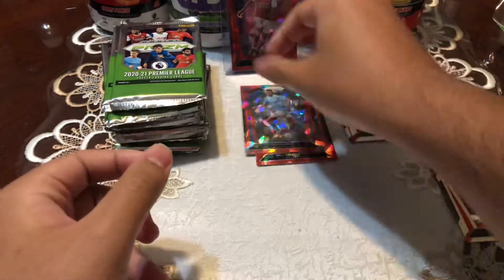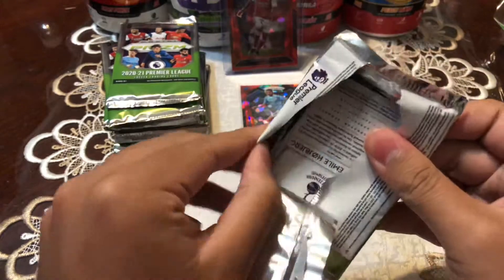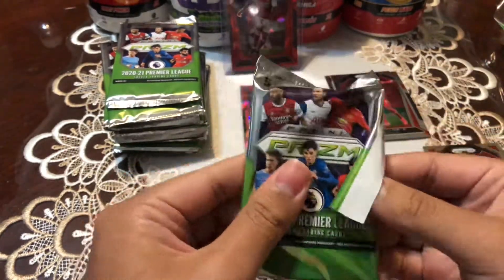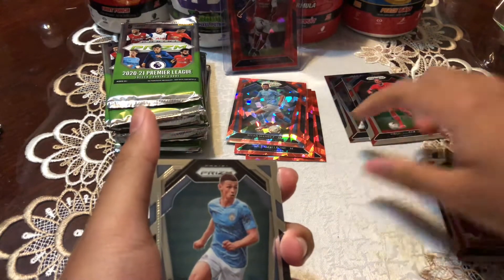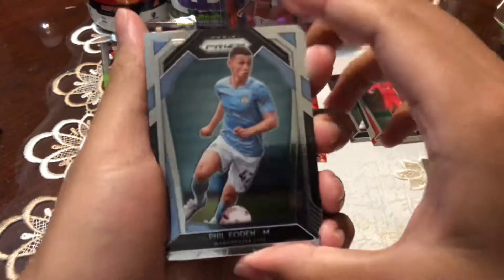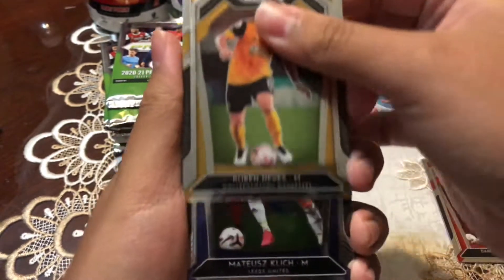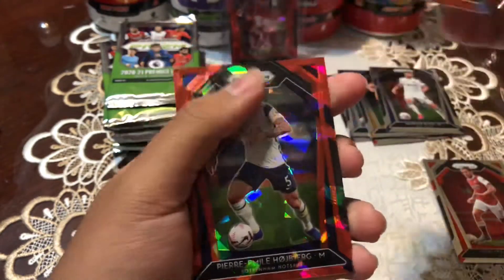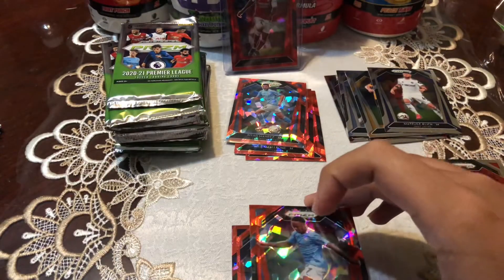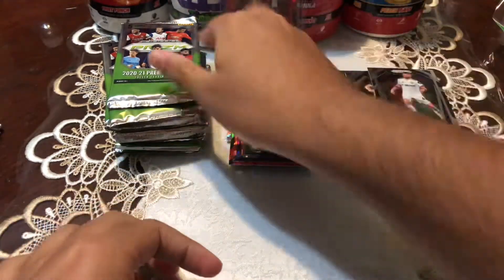Pack number two. There were seven cards in that first pack, which is weird since packs are supposed to be five. Got a Phil Folladin, Ruben Neves, a Clique, Raheem cracked ice — nice — and a Hortberg, nice. Starting to look like it's gonna be a Man City box by the looks of it. Sleeving up Raheem — let's go, next pack.